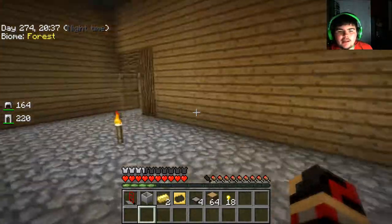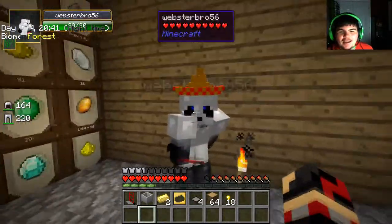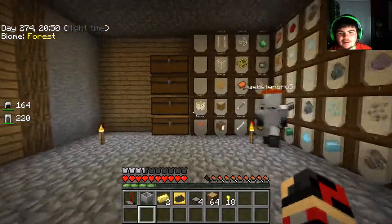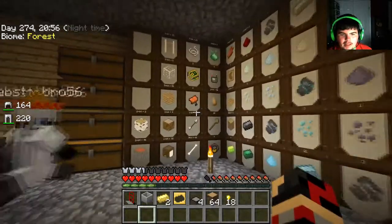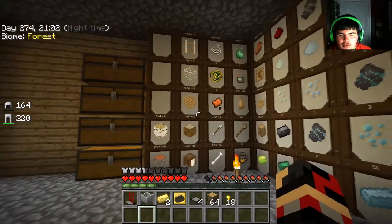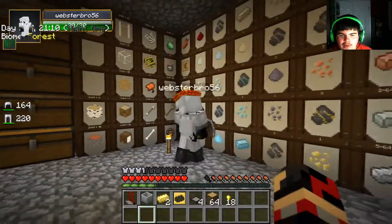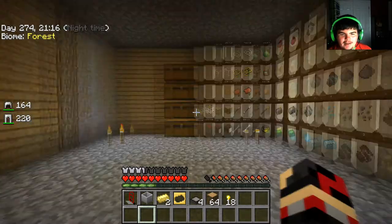Hey everybody, Draconic Games here with the ninth episode of Micro Sky Factory 2. I'm here with Aaron again. As I said last episode it would happen, and as you can see something's changed — we have all these barrels which I created, used most of our wood on. I even have extras, but that's the rest of our wood that we had from that barrel and a half.